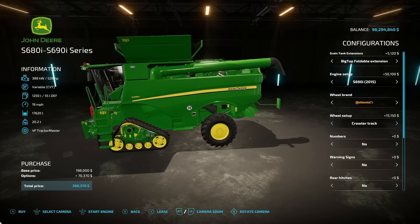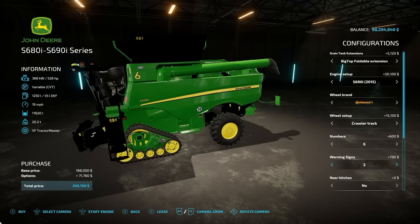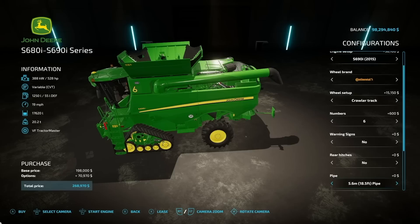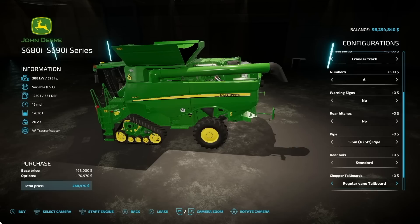We do have the rear wheel assist with the big LSWs — or at least they look like those — some of the most beautiful tires in the game, definitely check those out. Numbers between one and six on the sides. Warning signs — absolutely, make sure to warn everybody. We've also got different setups for the packs. You can do a standard, off to the side, or a folding version. Pipes: 5.6, 6.9, 6.9 foldable, 7.9, and a foldable 7.9. Rear axles: wide or regular. Chopper tailboards: standard or new. Then your license plate — and that is it.